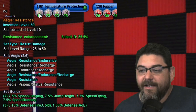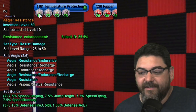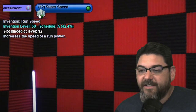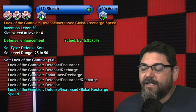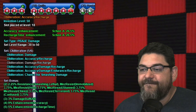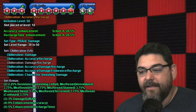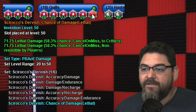For Temperature Protection, I have three Aegis again: resistance, resistance/endurance/recharge, and resistance. That's 3.13% fire defense. I also have Steadfast Protection for that 3% defense all — yummy. For Super Speed, just a basic IO. You can throw an endurance in, do the Blessing of the Zephyr, it's up to you. Luck of the Gambler is just a mule power. Stealth and Grant Invisibility are the same — mule powers with Luck of the Gambler. Quills has five Obliterations — everything but the damage/recharge. Having all five gives a 5% extra recharge, a nice 3% damage boost, and 9% accuracy.